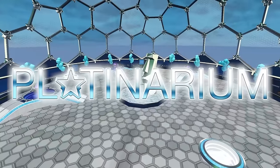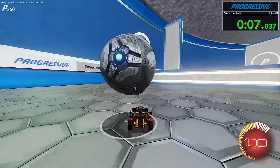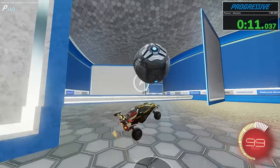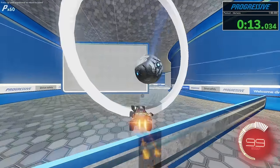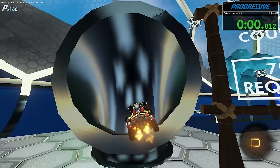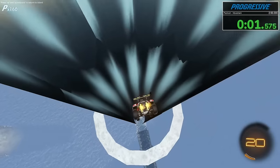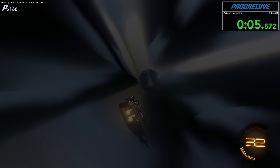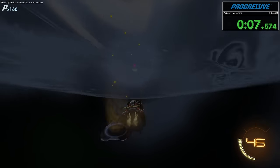Moving on to the Platinarium, the zones only get crazier from here, introducing new concepts like unlimited boost and follow through targets. In the future there are dribble courses, air dribbles, flicks, and so much more. Oh and before I forget, my favorite movement course is around the corner. The Platinum Movement Challenge takes you deep into the pipelines underground, and you'll have to find your way into the pipe on the other side. Of course you'll need to beat the other levels first, but this is where the map really starts to ramp up.